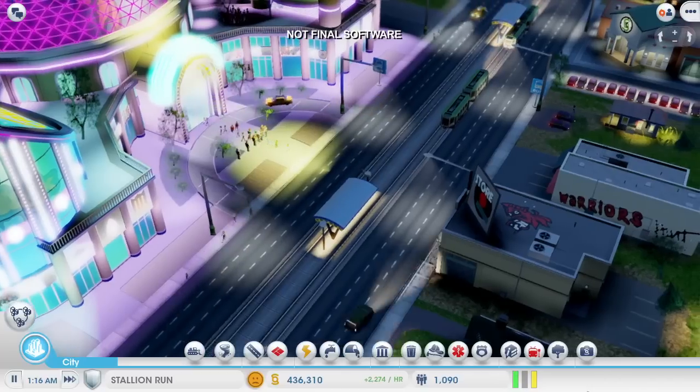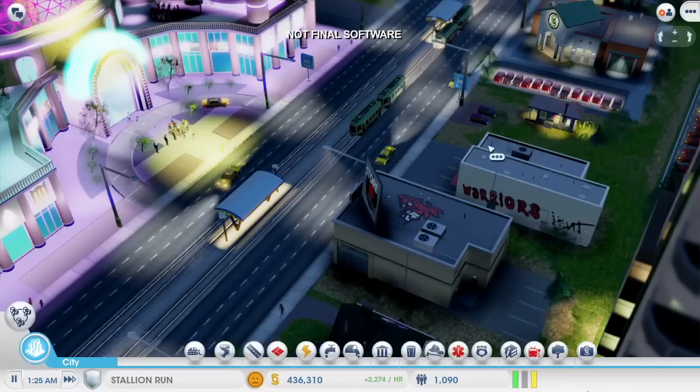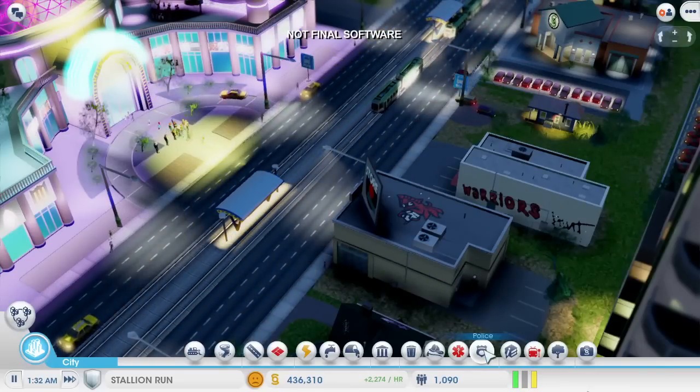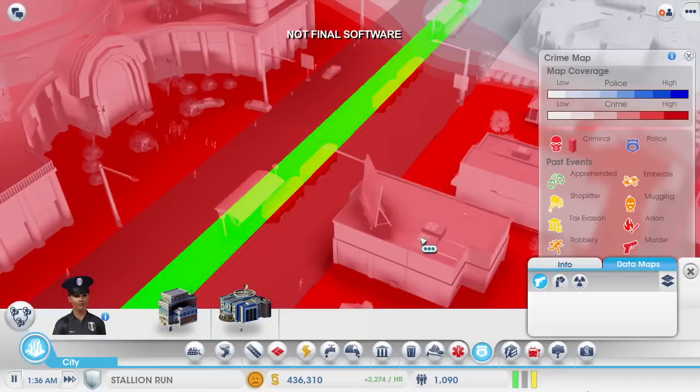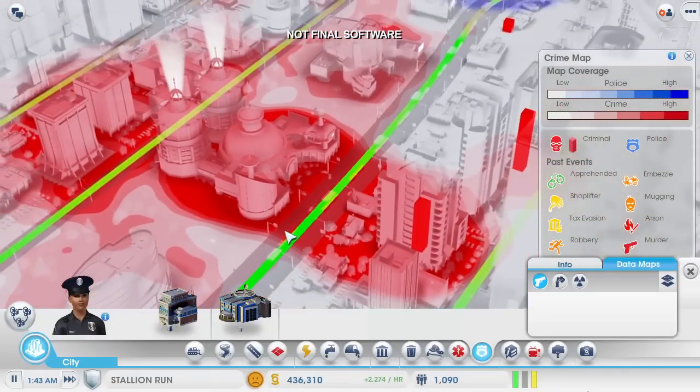One of the problems with casinos — they attract a lot of criminals. I can easily see there's a problem because of all this graffiti on these buildings. If I want to see some more detailed information, I can turn on the crime data layer. This is worse than I thought. These big red blobs show me all the recent crime activity.